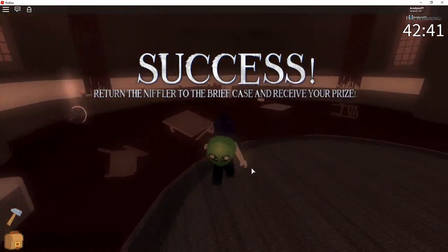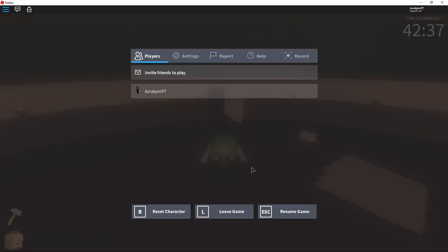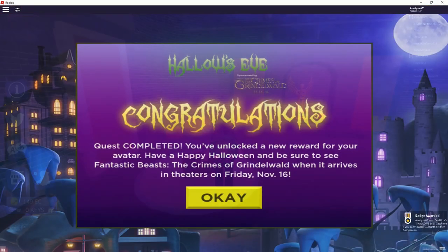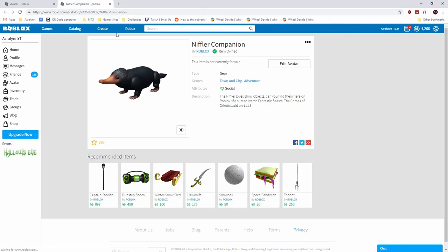And once you catch him, that's all you need to do for this level. So feel free to just leave the game and load it back up. And once you load it back up, all you need to do is head over to that suitcase, click on the suitcase, and it completes the quest, unlocking the Niffler Companion — and that's all you need to do for it.